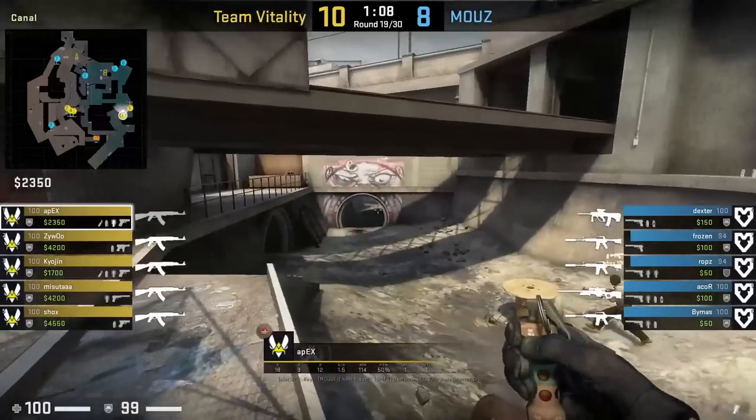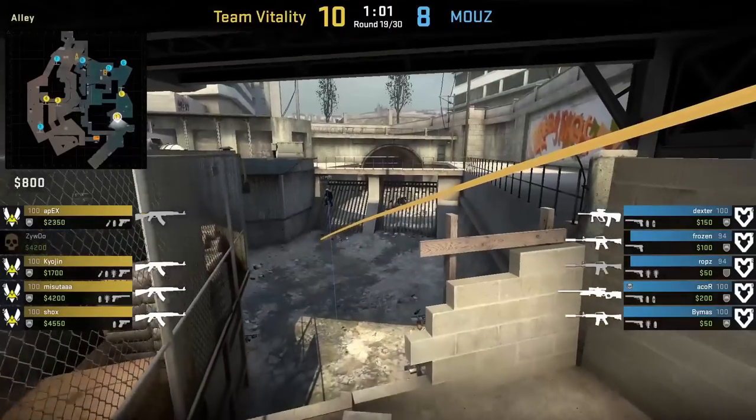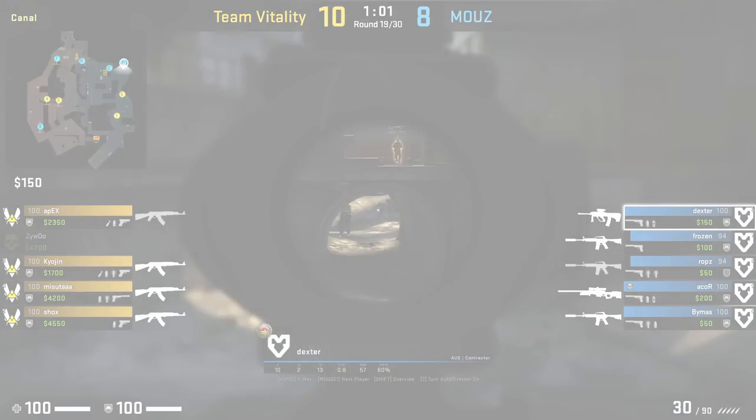Apex flashes over monster: he's standing on the back wall of the right ledge, aims at the shadow then jump throw. The flash is intended to blind anyone holding from jail, which blinds Dexter — and Shock swings off of it and kills him from monster.